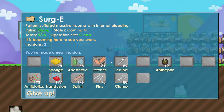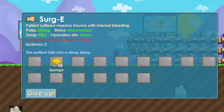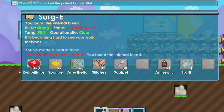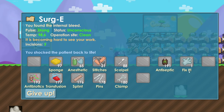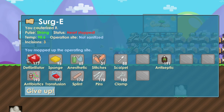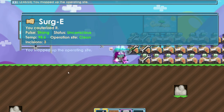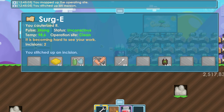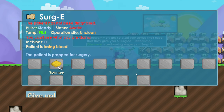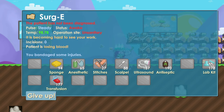Continue using splint to fix the broken bones. Everything is green now. Heart stopped again — use defibrillator again. Then fix incisions: use scalpel until it's green. When it says coming to, use anesthetic before your next tool. Scalpel until green, then defibrillator again to revive, fix it, then sponge. Then close incisions with stitches. Surgery finished.